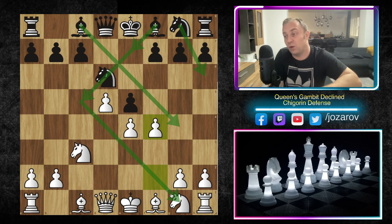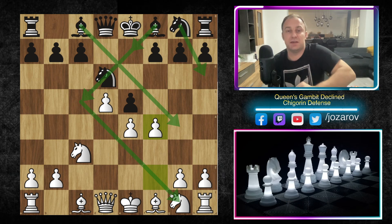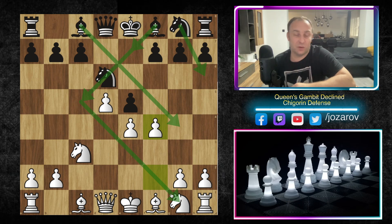I hope you enjoyed this video! If you want to study more of the Chigotin defense and other possibilities of the Queen's Gambit Decline, here's the link to our whole series. If you have problems playing as Black, check out my Nimzo-Indian Defense series and my Hyper Accelerated Dragon and Sicilian Defense series as good responses against E4 and D4. If you like this content, don't forget to subscribe to my channel — see you soon with more videos, and chess is the best of course!